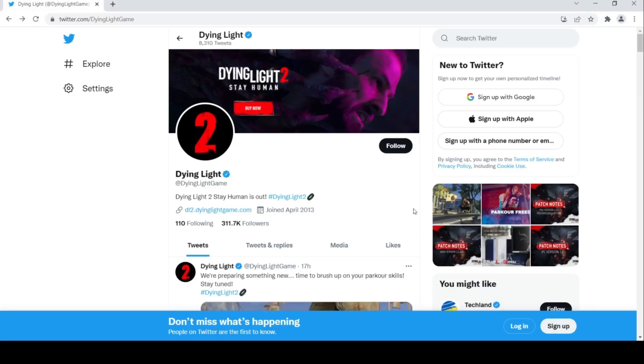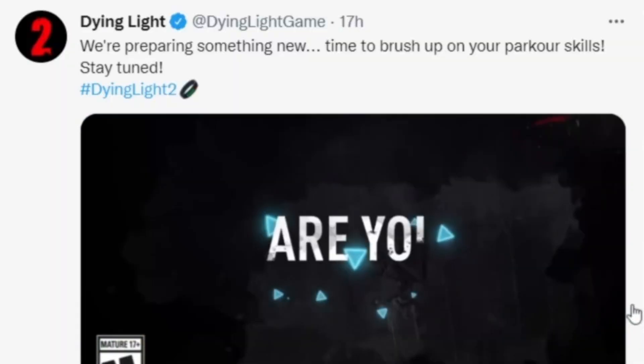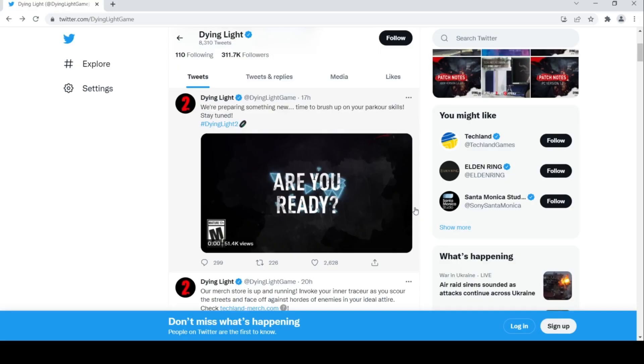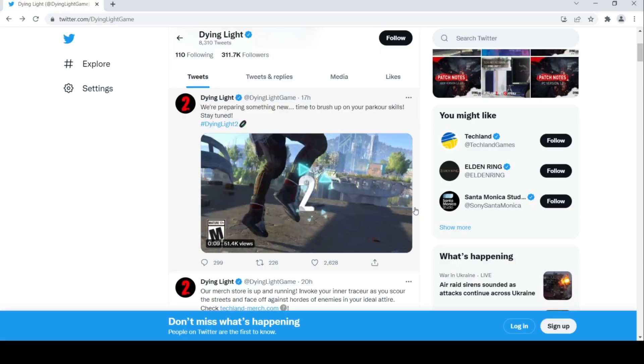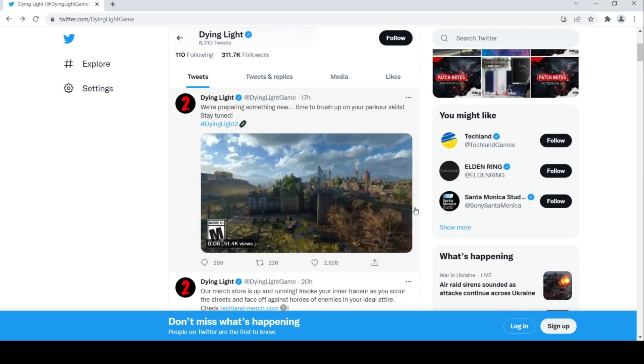Alright guys, just a quick video to update you on a post from the Dying Light Twitter account yesterday. It says that they're preparing something new, time to brush up on your parkour skills and to stay tuned. And then you get this short looping video that shows Aiden limbering up, doing some push-ups, and it ends with the words: Are you ready?